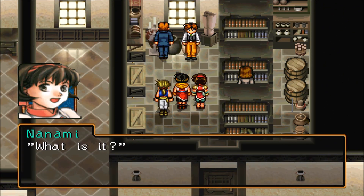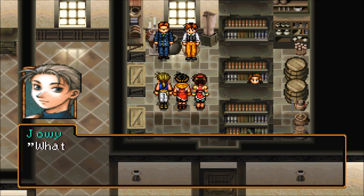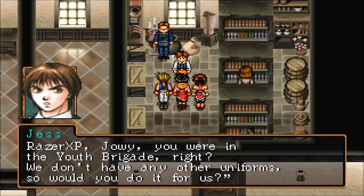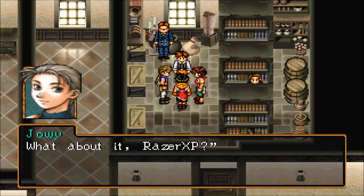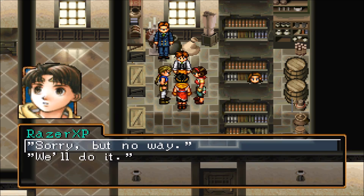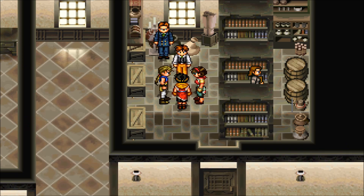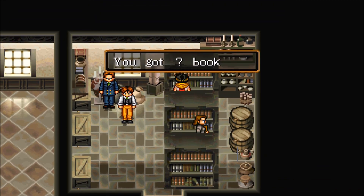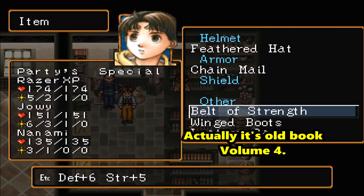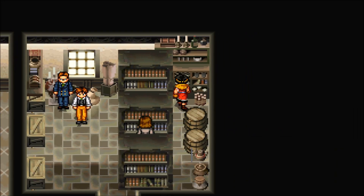The next old book we're going to be getting is in this room here, but we're going to have to refuse Jess a bunch of times. Once you refuse him, go over here and you can get Old Book Volume 3. You have to appraise it of course, but it'll be appraised as Old Book Volume 3. It is missable, so make sure to get it now because you will not be able to get it later — make sure to refuse him.